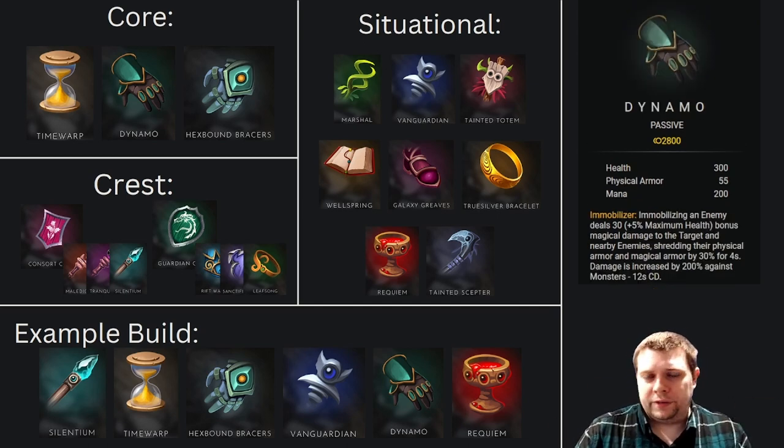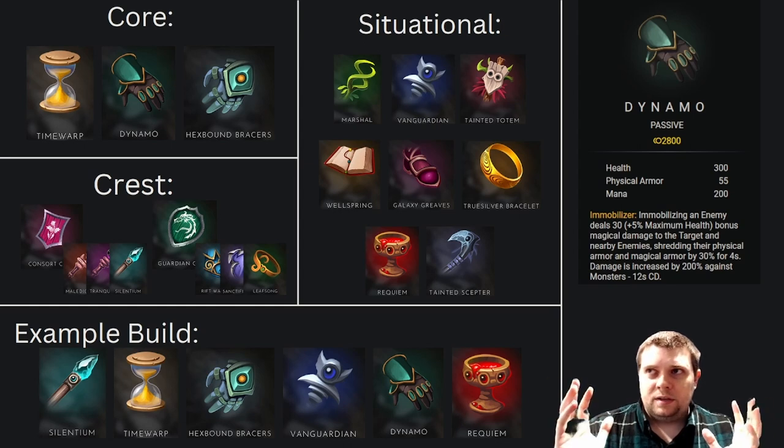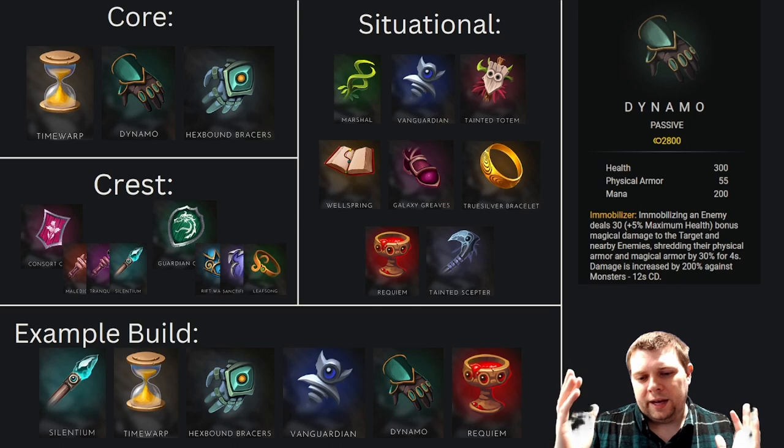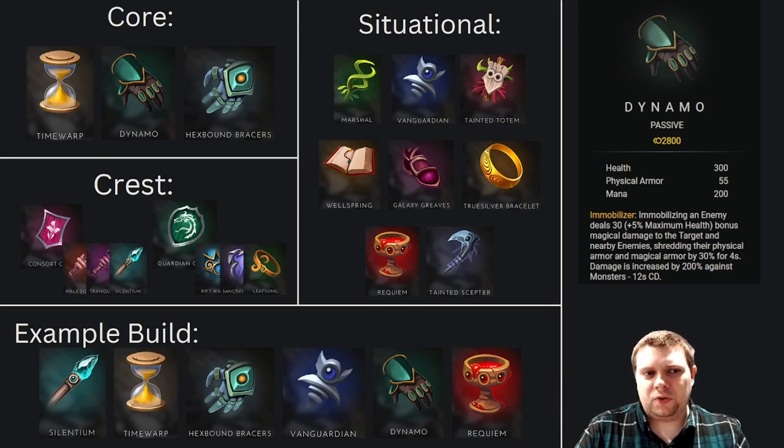Dynamo is an item you're going to see a lot on support characters because it is awesome to be able to shred an opponent's physical and magical armor — the fact that it does both feels very good on a lot of different characters. It's really how you can help ramp up your ally's damage toward the end game, so when you hit that stun on an opponent and you get that shred off, it feels like you can take a big rampaging carry. You can help actually mitigate some of the dive potential, particularly from the offlaners. So Dynamo is just a great resource.